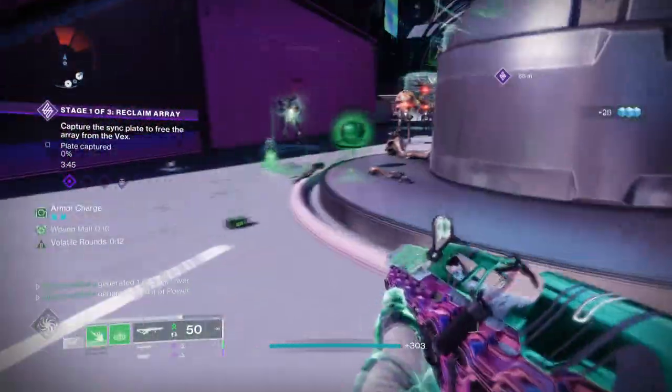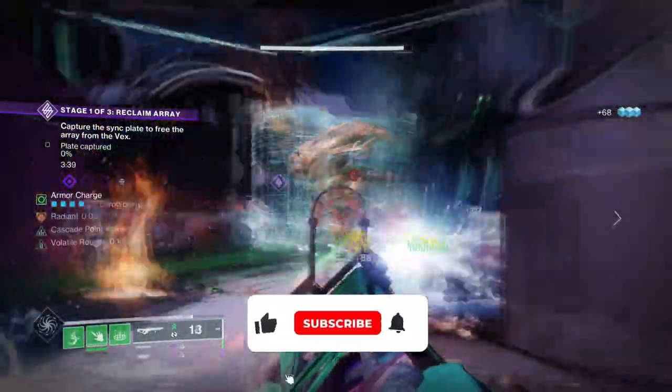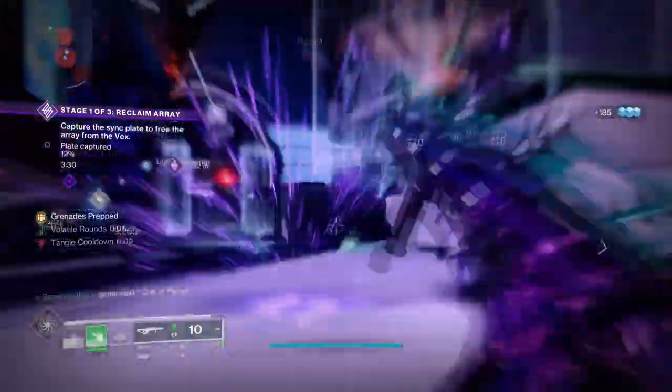Hello everyone and welcome back. Today's session is covering another Grappler Grenade build, but combining it with one of my all-time favourite exotics to use, which is Felwinter's Helm. I have covered this exotic with all the new subclasses in game, and now Strand with Grappler Grenades is a combo literally designed for Felwinter's.